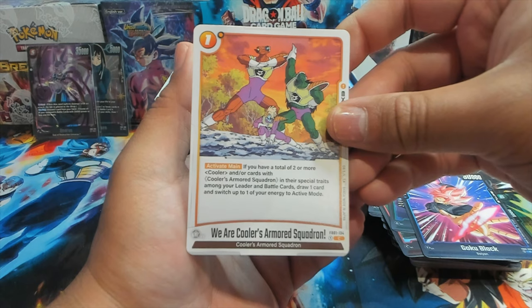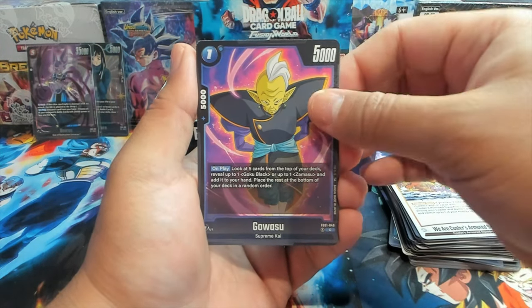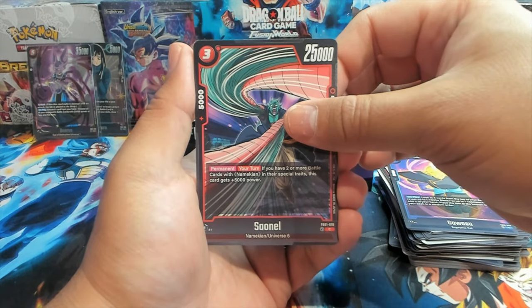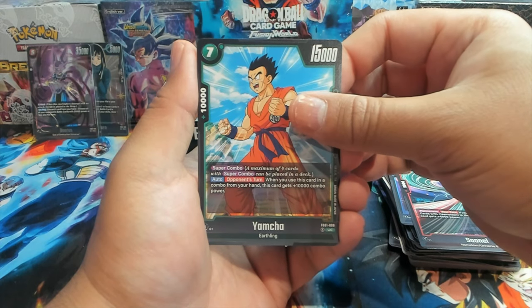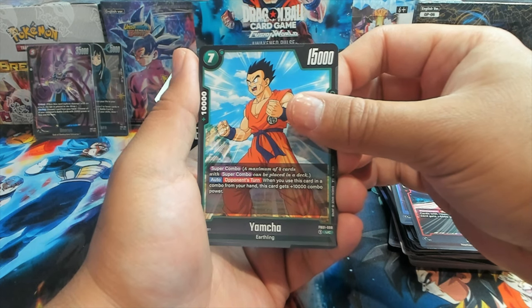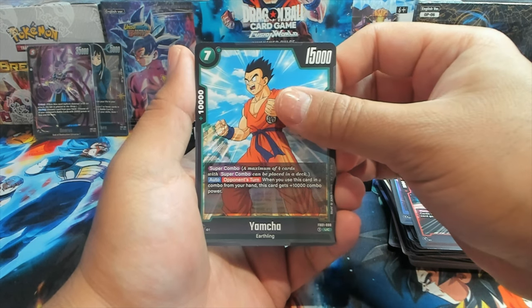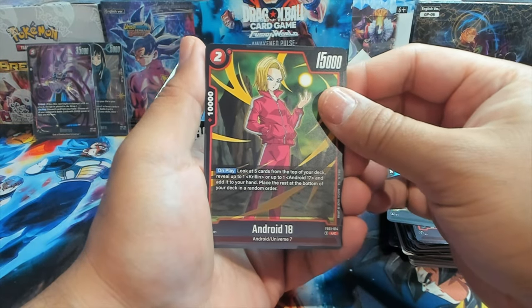That's fantastic. If you pair it with the 16 — when it gets KO'd you get to add a Gohan with a cost of six from your drop to the field, which gets you an extra life. Pretty cool. We also have a Krillin, Pan, Dr. Rota, Android 20, Goku Black, Cooler's Army Squad Armored Squadron — similar to a Ginyu Force situation — and a Goasu. We have a Senel and a Yamcha Super Combo card: when you use this card in a combo from your hand, this card gets 10,000 combo power.